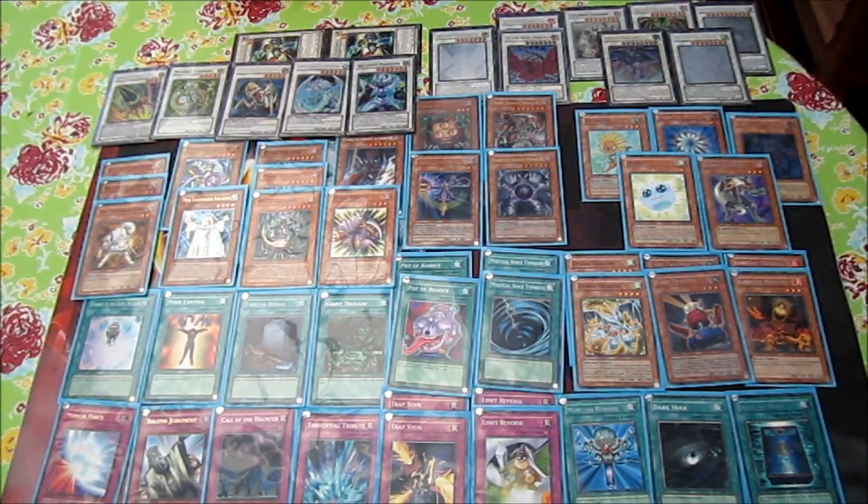Plaguespreader and Necro Gardener are both dark, so if you're in a bad spot you can remove them for Caius Sorcerer. Necro Gardener helps stop OTKs and is generally a good card even at one. Plaguespreader lets you special summon very easily. You can also have a Dandelion in hand, have Plaguespreader in the graveyard, stack the Dandelion on top, and then in the end phase mill it with Lyla or use Glow-Up Bulb's effect to mill it.